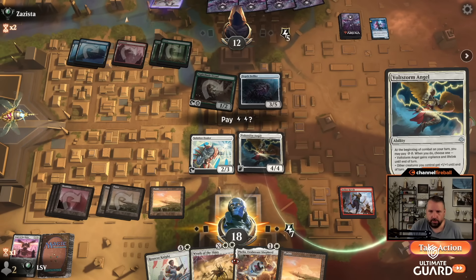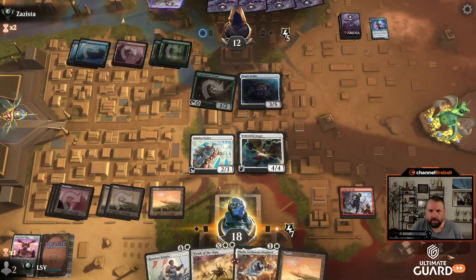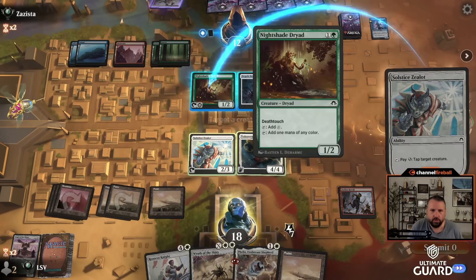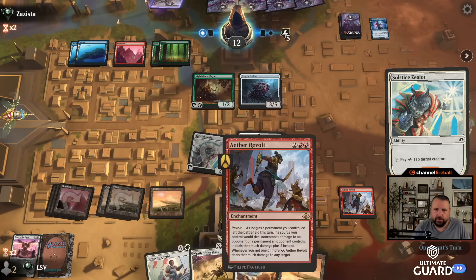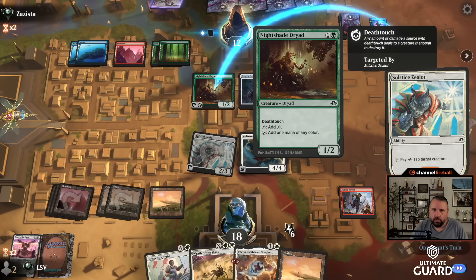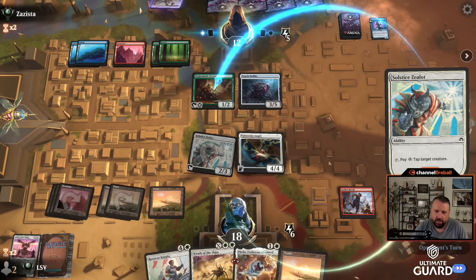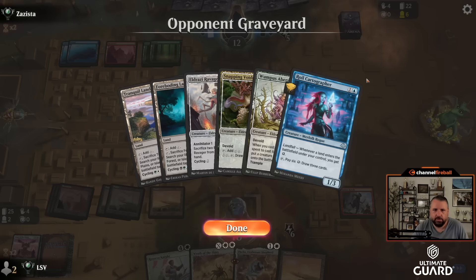Nug the Royal Cartographer because they don't have six energy yet. Pass the turn. Upkeep — I'm going to use the Zealot to tap down Nightshade Dryad, because I don't care if their Depth Defiler hits me for three. Next turn I'll be able to play Rosecott Knight and Felia. Wrath of the Skies isn't at its best against the Eldrazi deck just because their stuff's a lot more expensive than yours tends to be. They discarded a Wampus Aberration.